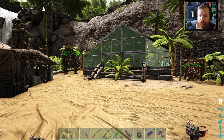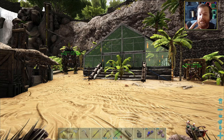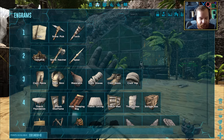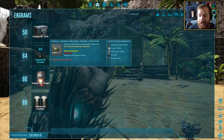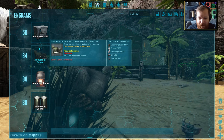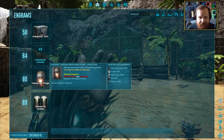My friends, we have an industrial grill, an industrial cooker, and an industrial forge. You want to know what's missing? The industrial grinder, and also the chemistry bench. Let's go ahead and check out how to make all of those things. There's the grinder - requires 3,200 metal ingots. Wow, that is by far the most expensive metal ingot recipe I've ever seen!